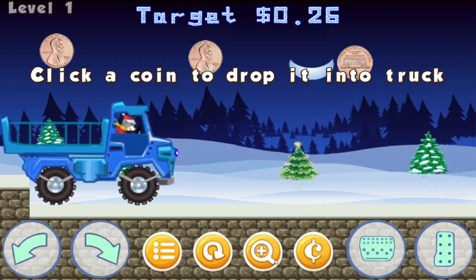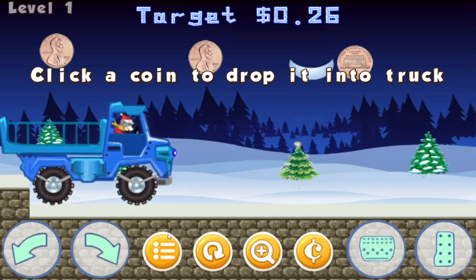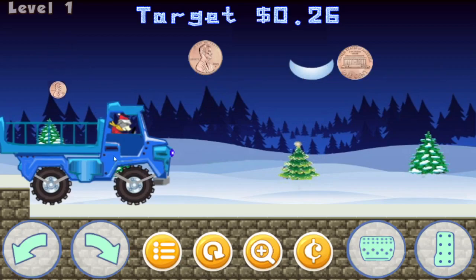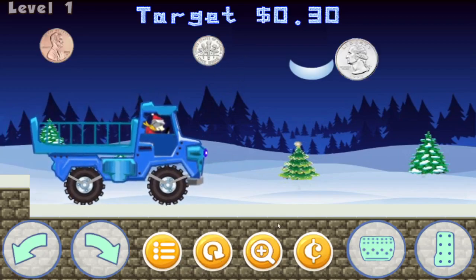I've got to show you what these buttons do. This button will take you to the main menu. This one will restart the level — and if I restart, it starts all over again with a new target amount. This magnifying glass button magnifies what you have in the back of the truck, because on mobile devices or smaller displays the coins might be harder to see, especially when they're in the truck. This button identifies the coins to help you in case you forget — you can keep clicking it and there's no penalty. It will eventually fade away after a few seconds.